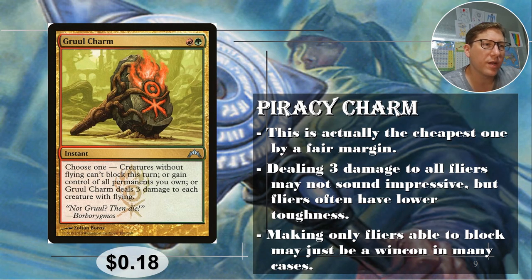Number three: Gruul Charm. Green and red. Choose one: creatures without flying can't block this turn, or gain control of all permanents you own, or Gruul Charm deals three damage to each creature with flying.